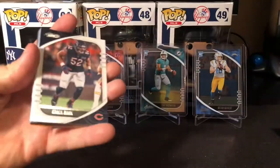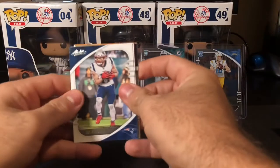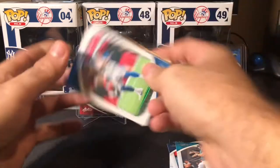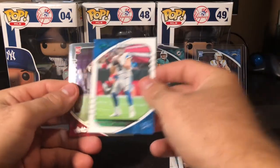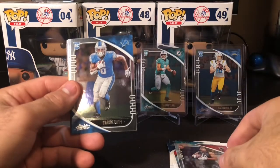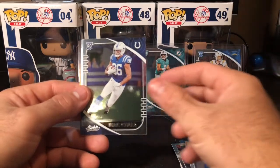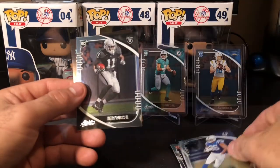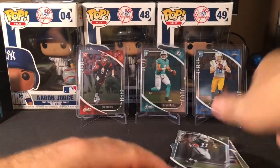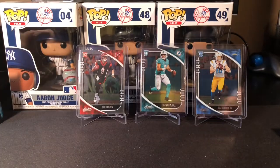A Khalil Mack, a nice Julian Edelman, a Gardner Minshew, Matthew Stafford green, Jared Pinkney, DeAndre Swift — haven't gotten a Swift in a while, nice Swift there, threw a jersey on him — Michael Pittman Jr., and a Henry Ruggs. Not many of him pulled. There you go, two packs left.